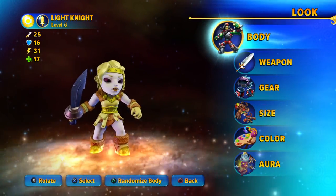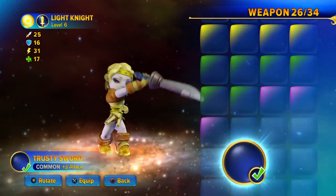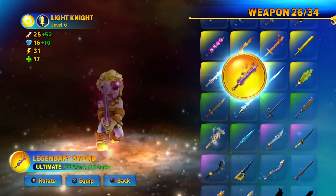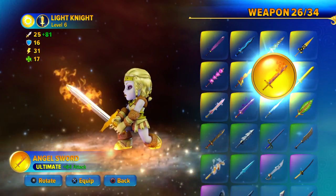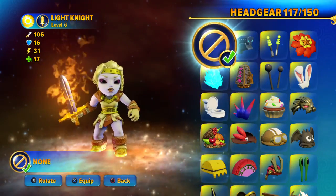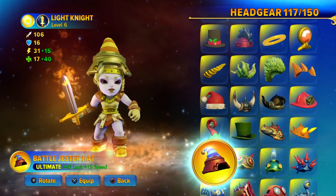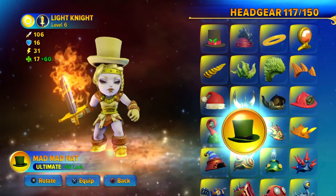Keep in mind that you need to get your Imaginator at level 6 in order to access all the gear. So I recommend the Angel Sword. Knowing Valkyrie, she actually wears a winged helmet, which is similar to a Viking helmet.